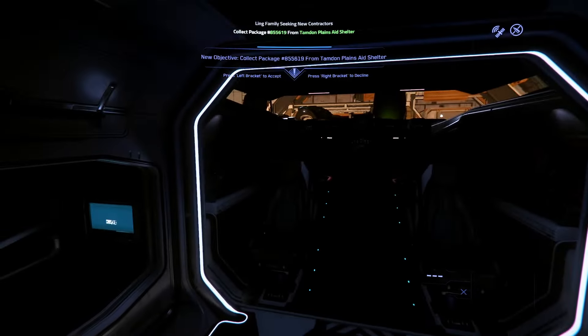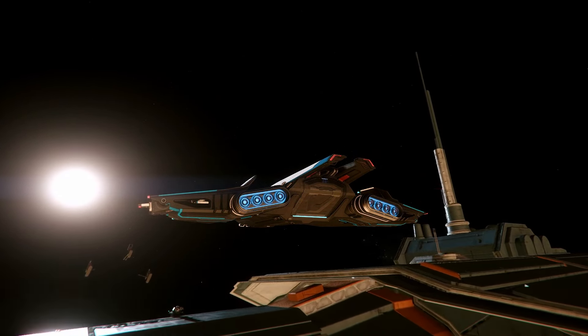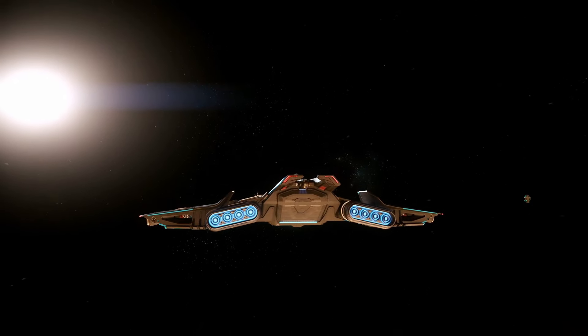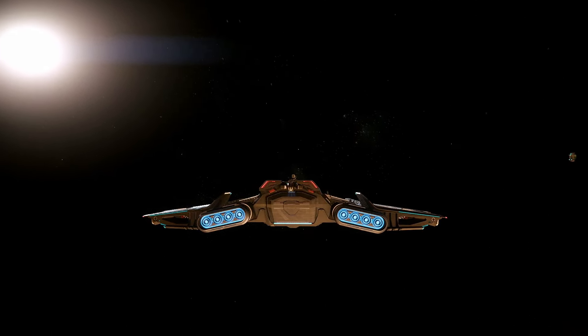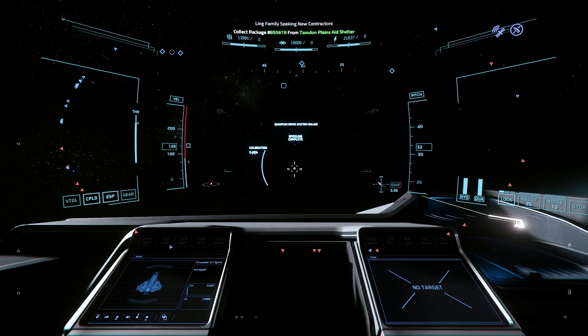It's been so long since I've run drugs from labs you can't quantum to. I looked up how to get to Jumptown and it moved from Yela to Daymar - I was like, you've got to be kidding. And this is a cool looking ship, I love my C1. It's kind of boxy, so trying to take off and land in a hangar you've got to watch your front, back, and sides. But it's such a cool ship - I've been running it as my daily driver for a while now.